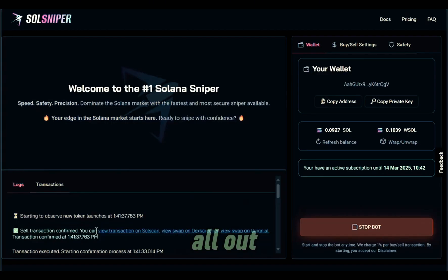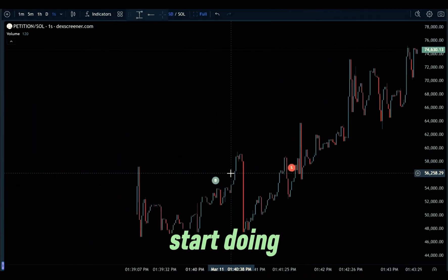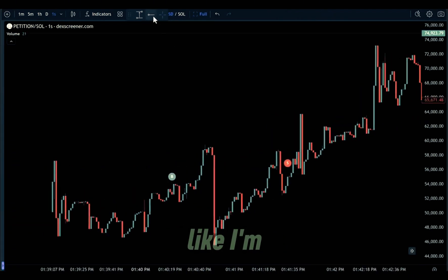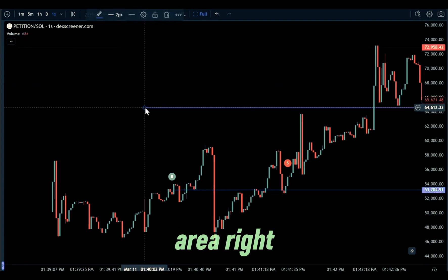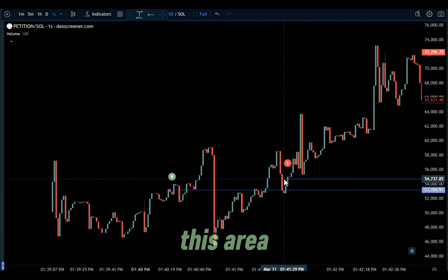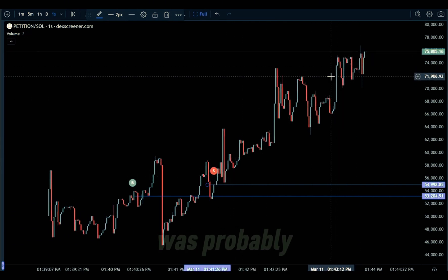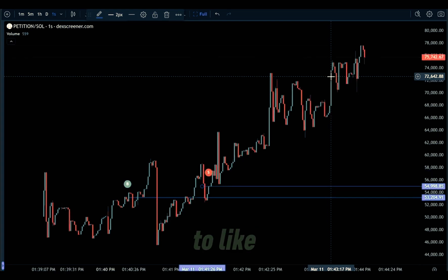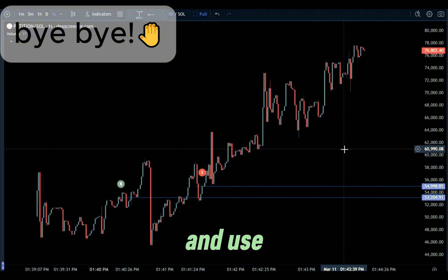Looks like we sold and we're all out. The bot did everything. I want to pull this up on DEX Screener since that's what everyone is familiar with. Let's zoom in and draw some lines — it looks like the bot bought in this area right here and we sold in this area right there. I should have sold up here, but that was probably my settings — these were just test settings. I'm super excited to really get into this and I'll be making more videos on Sol Sniper and how to really dial in and use this going forward.